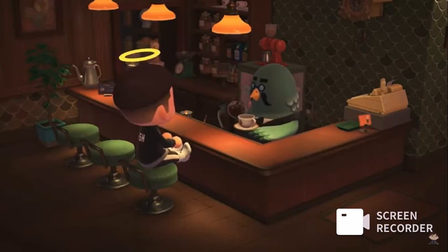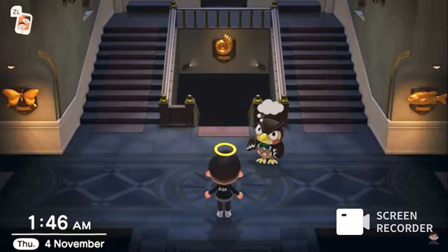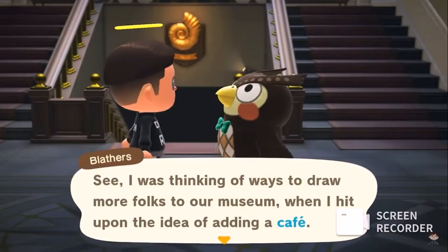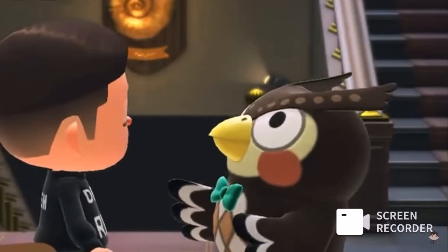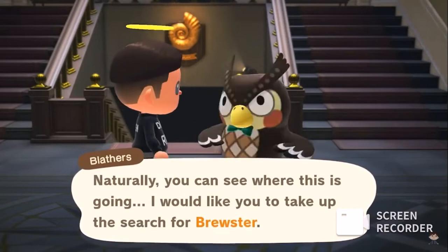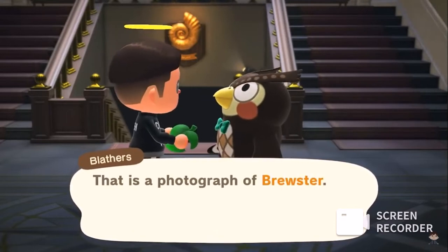Once you've updated your game to the 2.0 version, the first thing you're going to want to do is go to the museum. In here you'll see Blabbers and he'll be thinking about something. Start up a conversation with him and he'll let you know that he wants to expand the museum by opening up a cafe, and that in order to do so he needs help from his friend Brewster. However, Brewster currently can't be found, so Blabbers needs your help to find him.